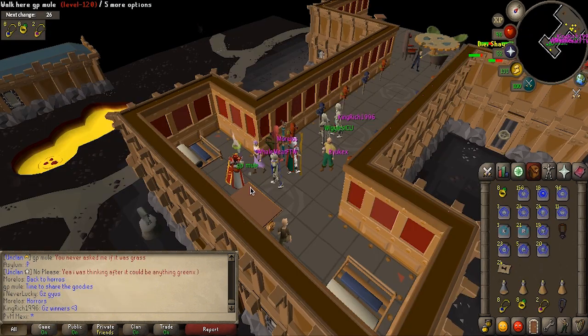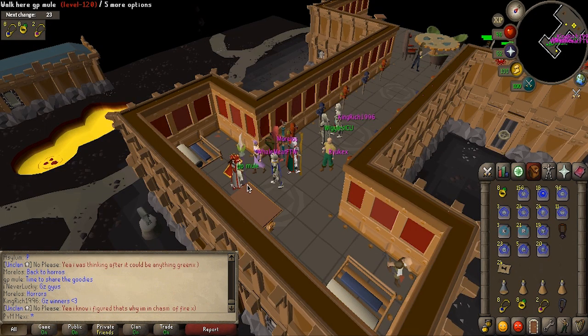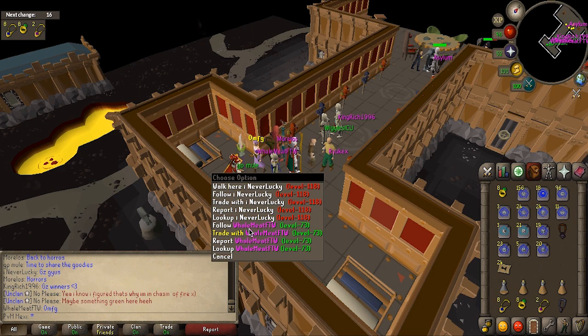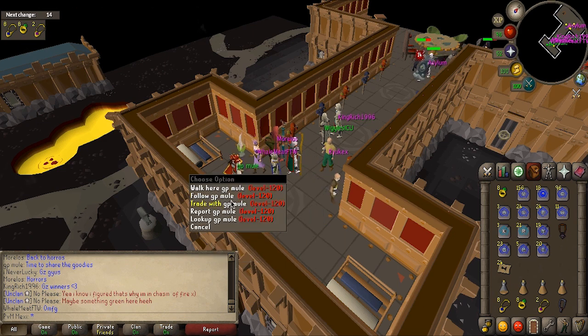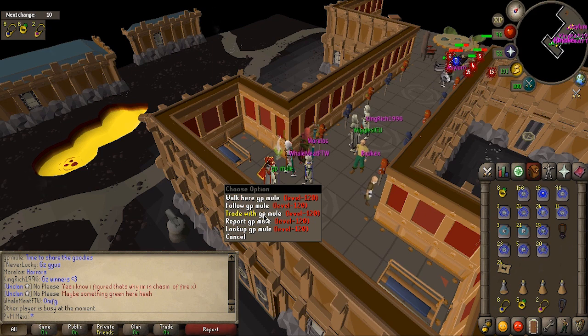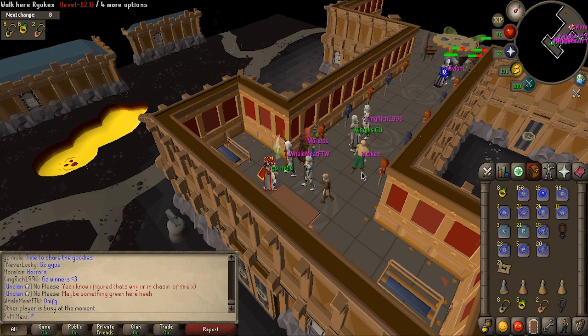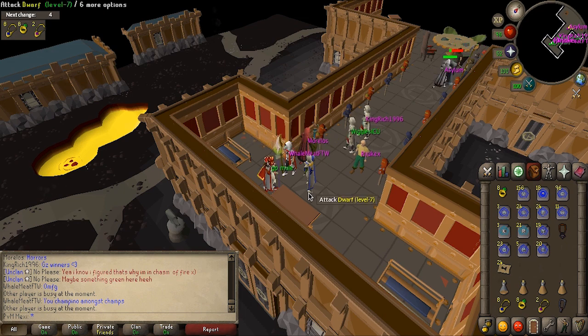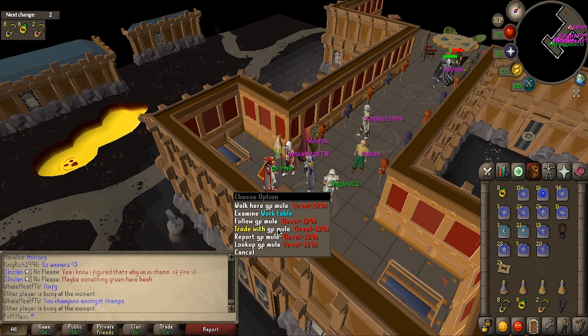A friend and fellow clanmate has been hosting a hide-and-seek, and he hid somewhere in Zanaris. I think I ran around for like 20 minutes at least. Only about five minutes before me, Whalemate FTW found him, and he's given away three prizes. I'm getting the second prize, and then there's another guy, Ryu Kex, getting the third prize. Honestly, it's one heck of a prize — I'm just waiting for him to be able to trade with me.